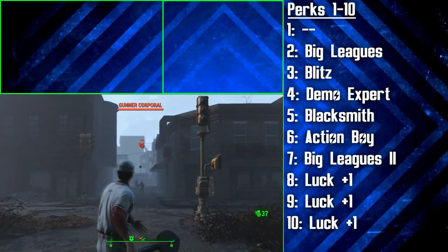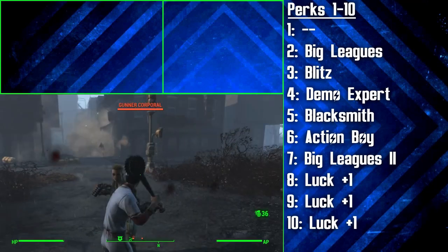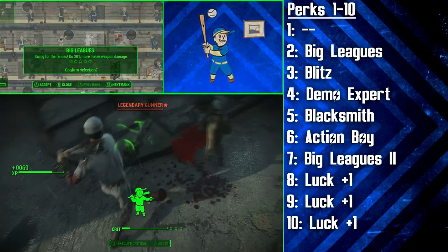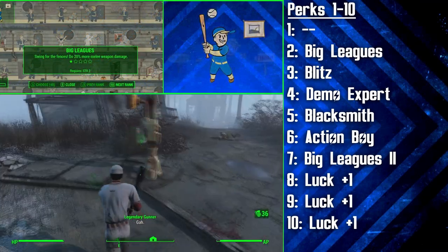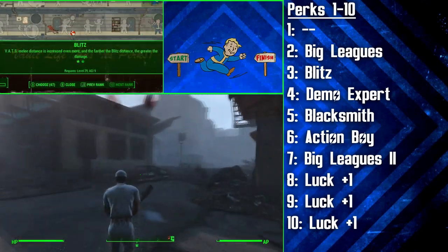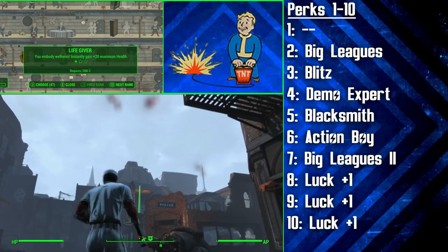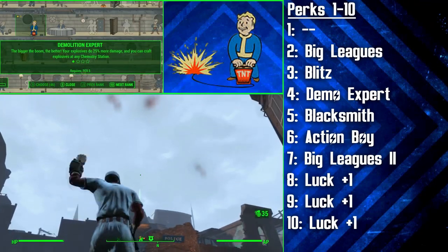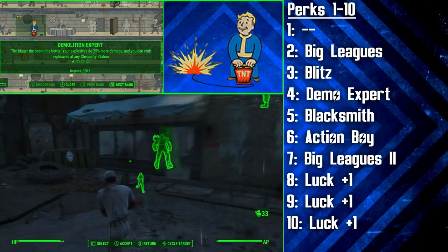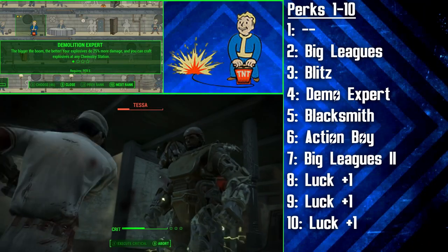Now let's go through the perk choices for the Swatter all the way up to level 50 — you can change perks around if you'd like to, but this is what we've chosen. At level 2 we're going with the first rank of Big Leagues for 20% more melee damage. Following this, we're getting Blitz, which will allow us to use melee attacks from really far away in VATs. After that, we're getting the first rank of Demolition Expert, making our explosives do 25% more damage. Combined with the first two perk choices, it's clear that we've now established the foundation for playing this build.